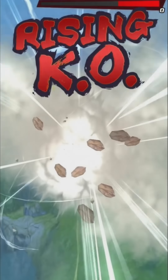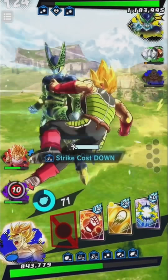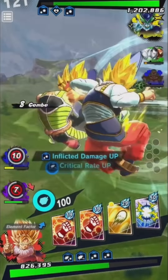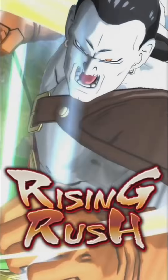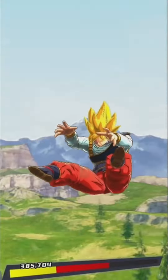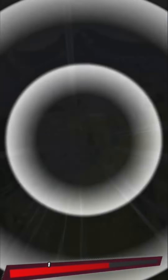We got number 13 down, just Cell and 14 to go. He caught me — let's bring in Vegeto for the defensive factor. I shouldn't have done that — I think he still has his rising rush. Let's go green. He took him out — alright, I can deal with 14 but Cell is going to be the problem.